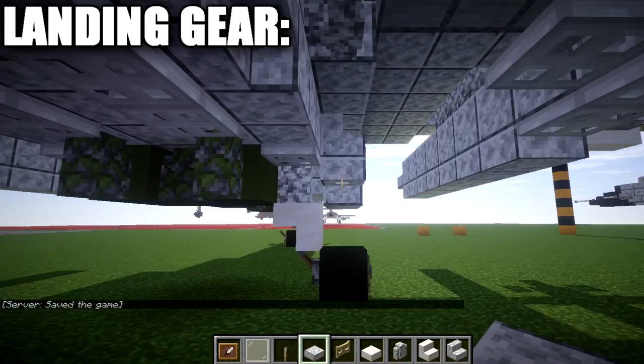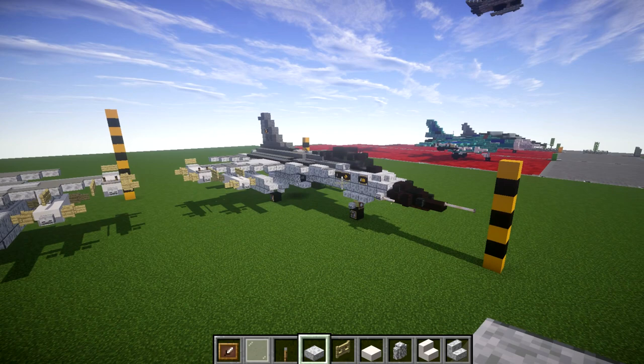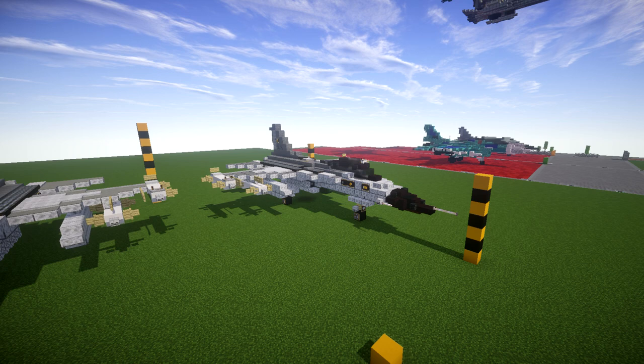That right there completes the landed version of the F-CK-1 Qingku, and with that this tutorial is complete. Hope you guys enjoy this build and are able to put it to good use. If you want to share this build, please give proper credit back to this channel or video. A big special thanks to Patreon supporter Derek Frost Westbrook for making this tutorial possible — feel free to check out my Patreon page, link is always in my video descriptions. Thank you all so much for watching, don't forget to like, comment, and subscribe — I'll see you guys next time.